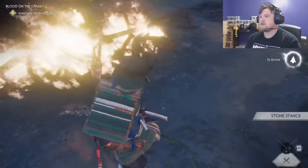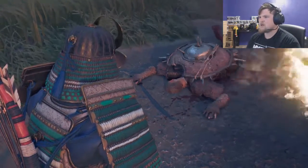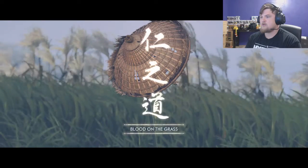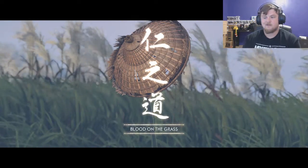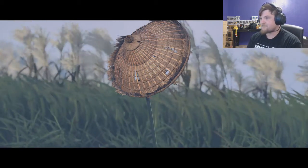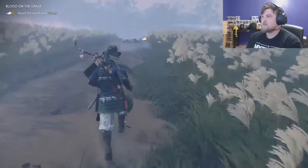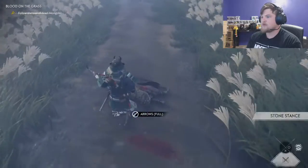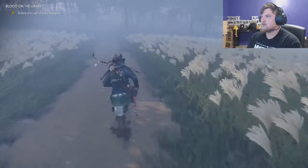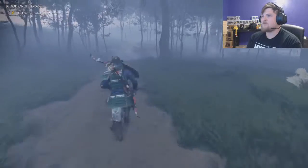We're going to try to recruit them to help us — get the fight started. But there had to be more than one Mongol. There's blood on the grass. Looks like more bodies up ahead. Let's go check. I'm full on arrows — I haven't been using arrows very much. We'll follow the trail of dead Mongols.